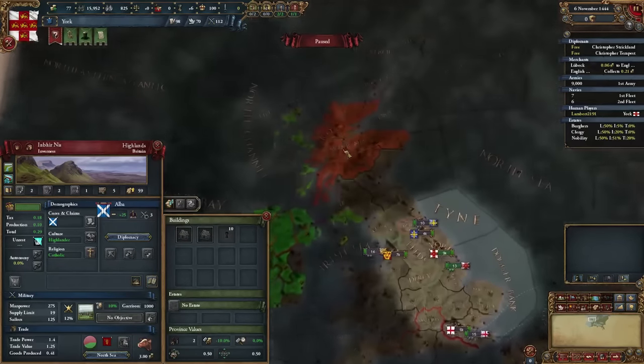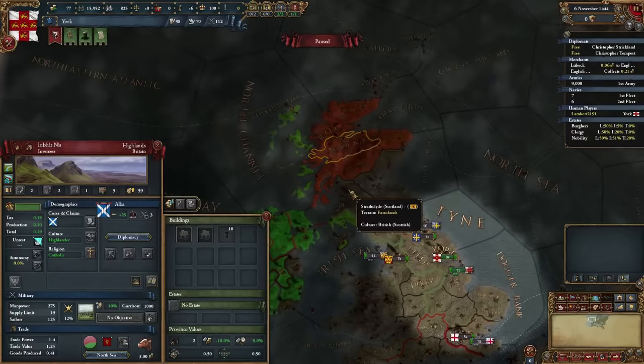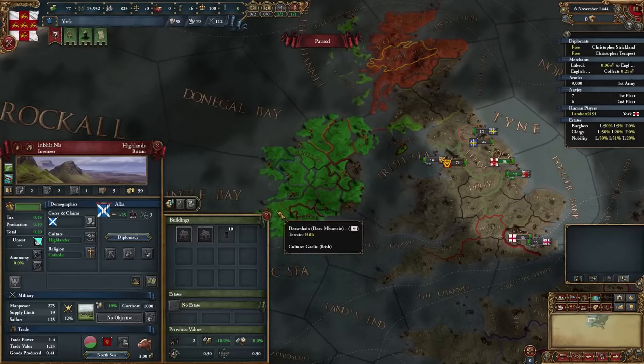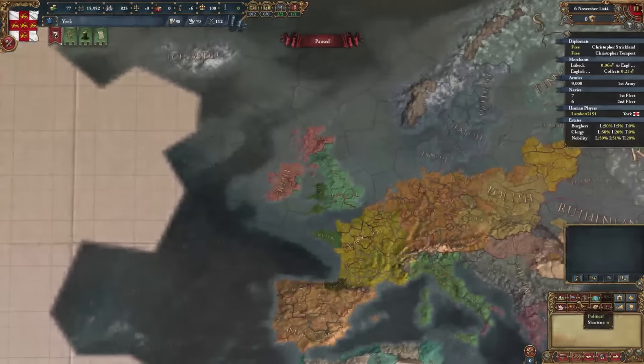They've also got Alba. The Highlander culture is the same as Irish — this area is all completely Irish. Okay, enough of culture.